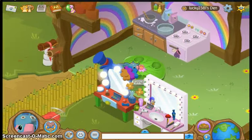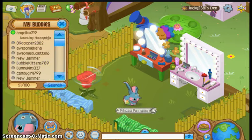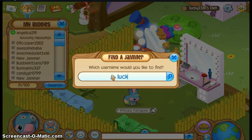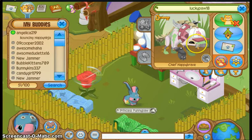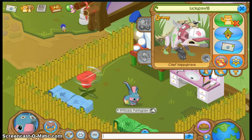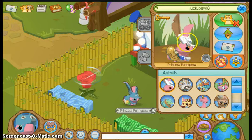It's supposed to be me and Sam's — Simone Kim's — den, because we might make a series called the Princess Sisters. Me and Simone both have a rabbit, Princess Funny Paw, so they originally looked the same but not anymore. Okay, my username is L-U-C-K-Y-P-A-W-18. And I got another non-member pirate sword but I gave it away again because I'm so awesome — I actually gave it to Angelisa.